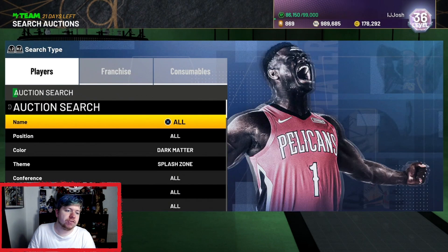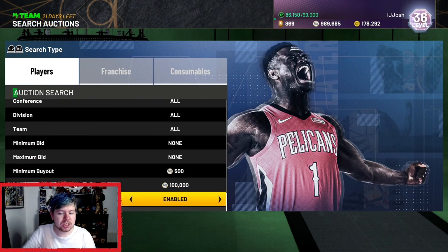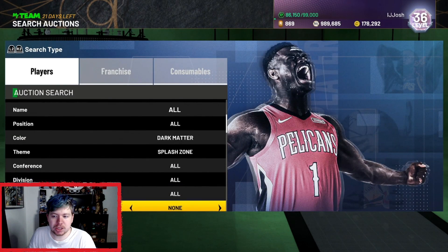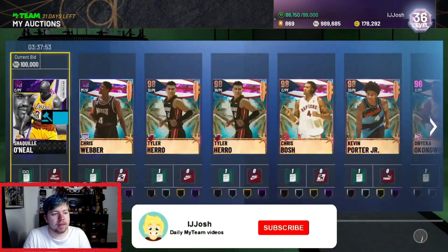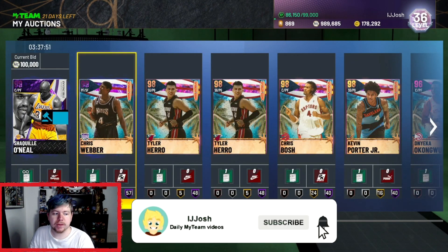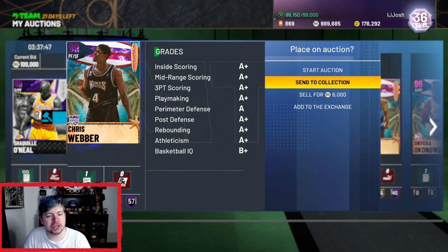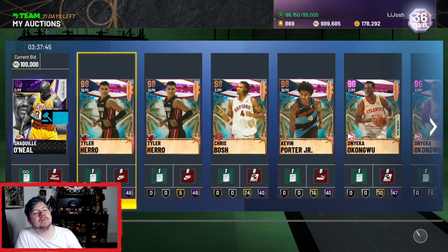Darkmatter Splash Zone at 500 — I would pick up Jeremy Lin just to enable him out, because otherwise you're going to have this issue where there are loads of Jeremy Lins. Enable him out; if you have one of them, just take him out of your collection and put him in your auction house. Paul Shaq, let's go. Just check him in your collection when you're done sniping and then go from there.